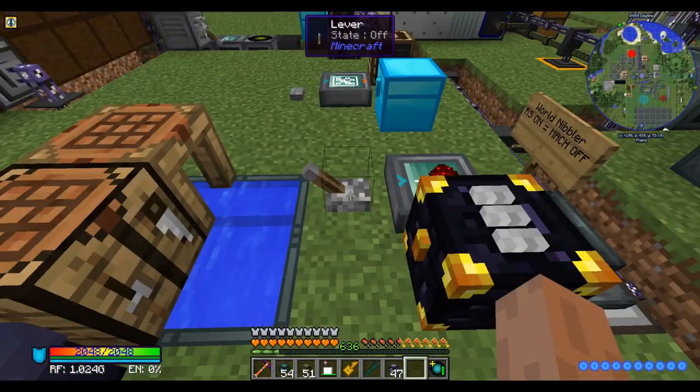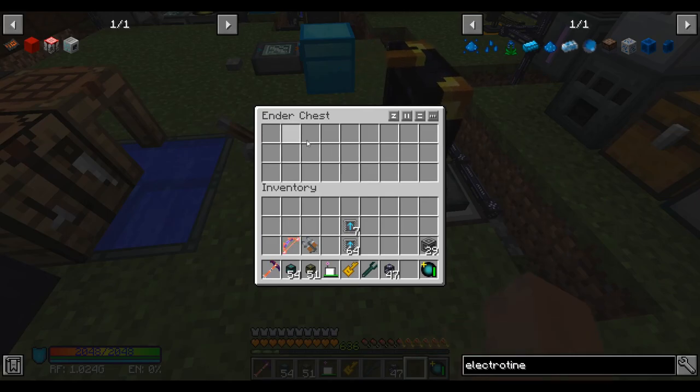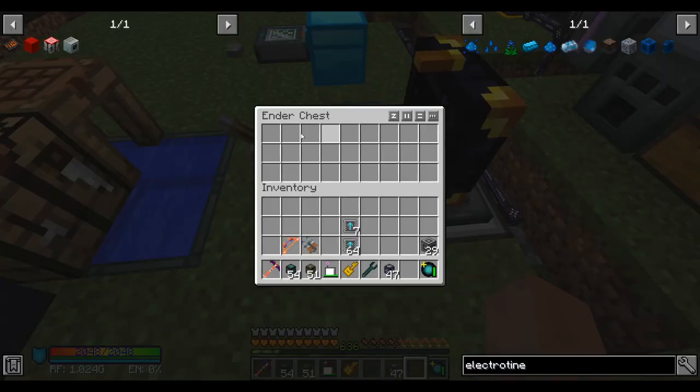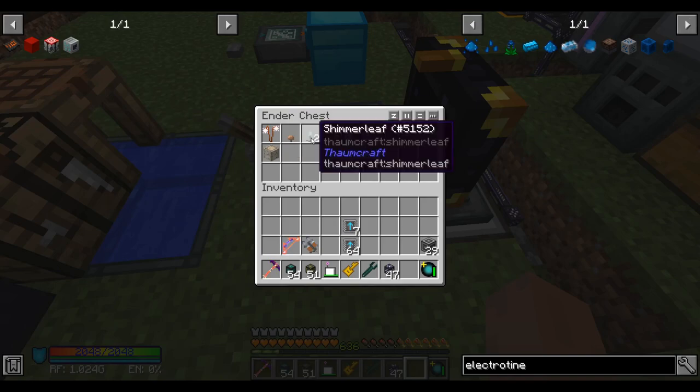Let's turn that back on. Usually when I turn it on, I just want to watch this ender chest. I turn off the extract from it for a few seconds and watch it to make sure items are actually coming in. I think it's on like an eight-second cycle, so we should be seeing our first wave of items now. There's a little bit of lag, so that's a little more than eight seconds. Here they are. And we even got two shimmer leaves in the first batch.